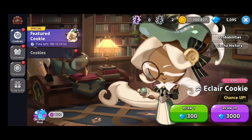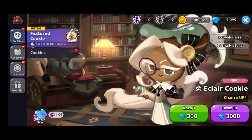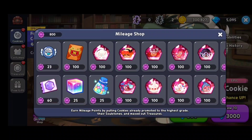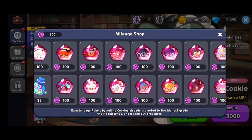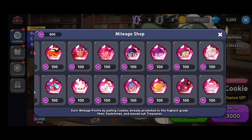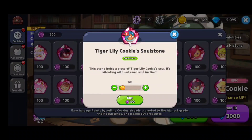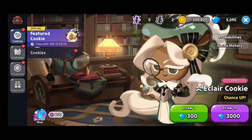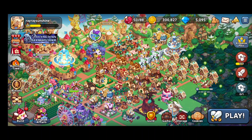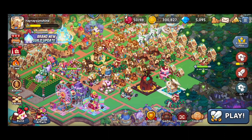In the gacha, something newer players may overlook is that whenever you pull you generate mileage points shown in the bottom left. These mileage points are really effective because they allow you to selectively choose shards you need — maybe you're building toward an epic character you're interested in. You can use this to buy individual shards over time, and when you have enough you can ultimately unlock the character. Those are all the tips and tricks I wish I had when I started the game — I hope this provides some insight and furthers your progression. Thanks for watching!